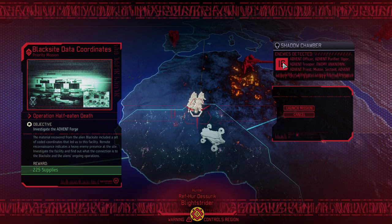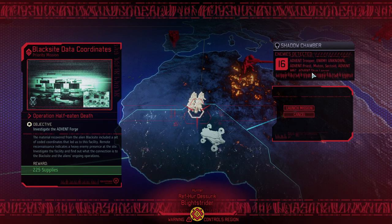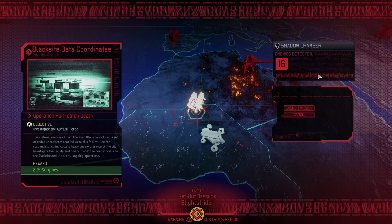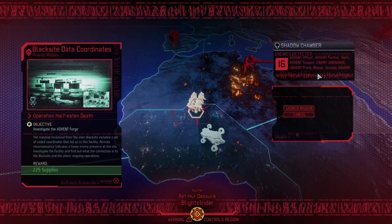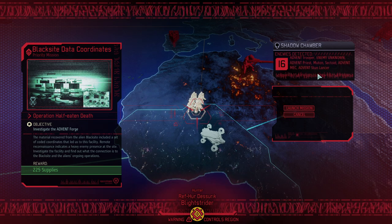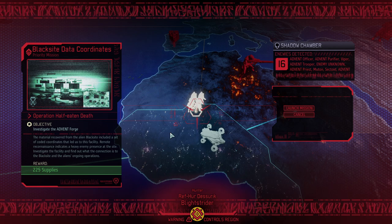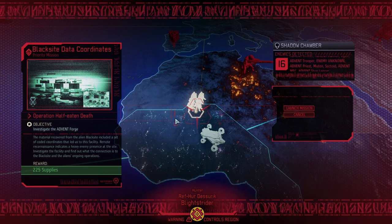I figured out that we might even pull it off from a research perspective. I definitely cannot stress enough how difficult the whole research topic on legendary difficulty is. Essentially, the Exquisite Timing normally forces you to squeeze all research into four and a half months — now it forces you to squeeze in twice as much research. With a few tricks and some creative ways of dealing with it, we made it thus far.